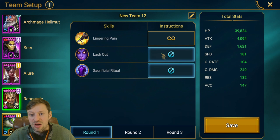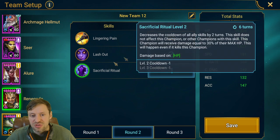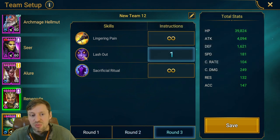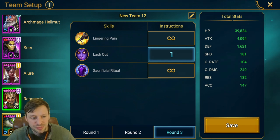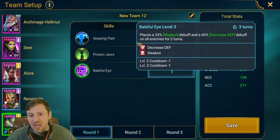Renegade is really important. We want to lock out all her abilities apart from A1 on the first turn. Second turn, we want to lock out Lash Out and have her prioritize the cooldown reset. Then round three, we want her to open and prioritize Lash Out so she does three random attacks, which will knock the shields on the Fire Knight so we can start doing damage and controlling him.